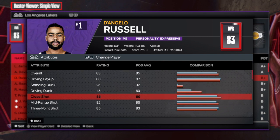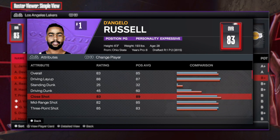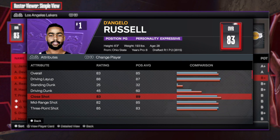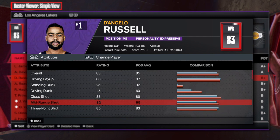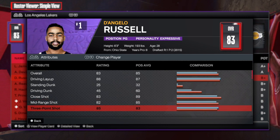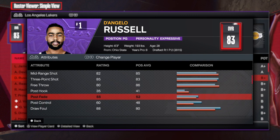Close shot at 83 — I speak highly of having a high close shot. I think it's essential because if you have close shot, you'll be able to expand your game and you won't just be limited. Midrange shot of an 82, three-point shot of an 85. This is great because you get good bases by going 82 and you get some badges. 85 gives you Limitless on bronze, so that's going to be great. Hit consistent three-pointers and you get good jump shot bases as well.